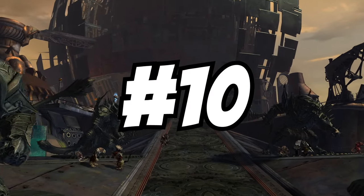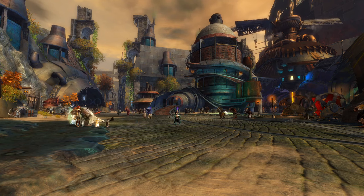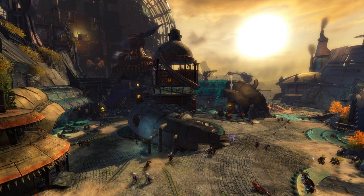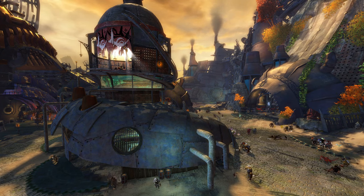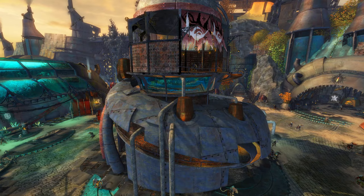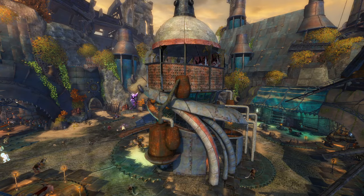The number 10 spot is the Serrated Blade Tavern, located in the Canton Factorium of the Black Citadel. This is a good opportunity to talk about the difference between this top 10 list and the previous one. The previous list was about taverns and inns — cozy environments for people to escape to and get a room for the evening. This list is more for buildings you'd come to hang out and party in, mostly around the idea of drinking and less to do with food or sleeping.